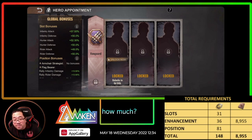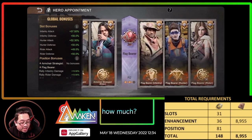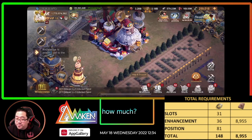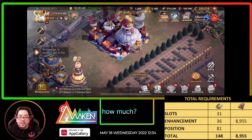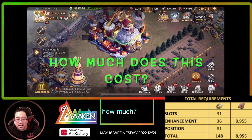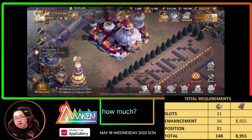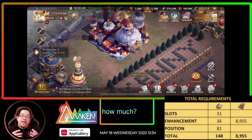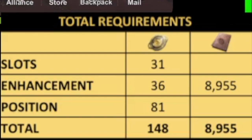Enhancement and position — you do need those in order to upgrade all these things. So how much is the zero appointment gonna cost? I'm just gonna do the fast way and give you the number that comes close to 8,955.